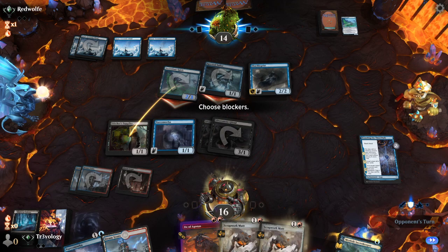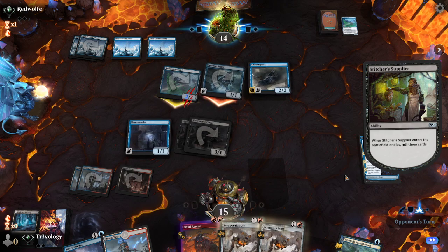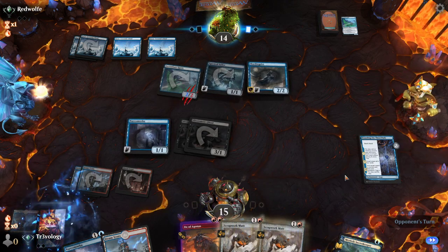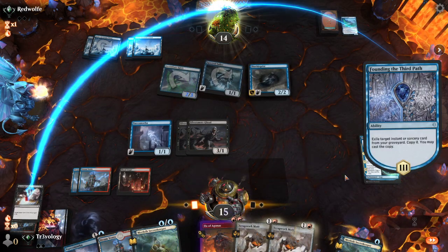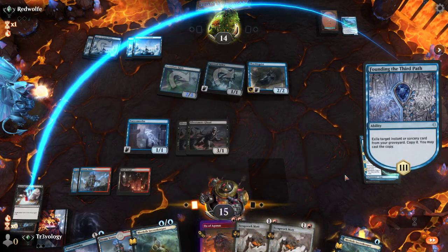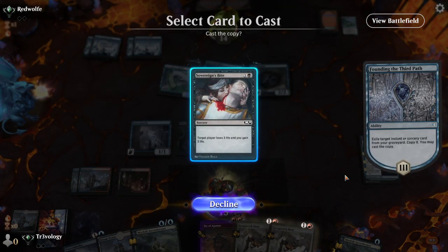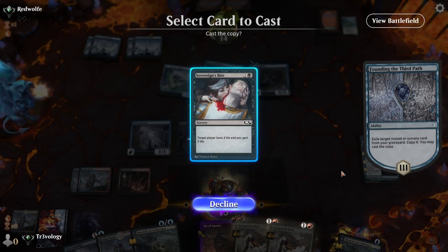We're going to get to block this as well. More cards in. That should let us get Ox online as well. I think if we're vulnerable to getting lethal here — I don't think so. So we can cast this and make Ox. That's the play, right? I think so.